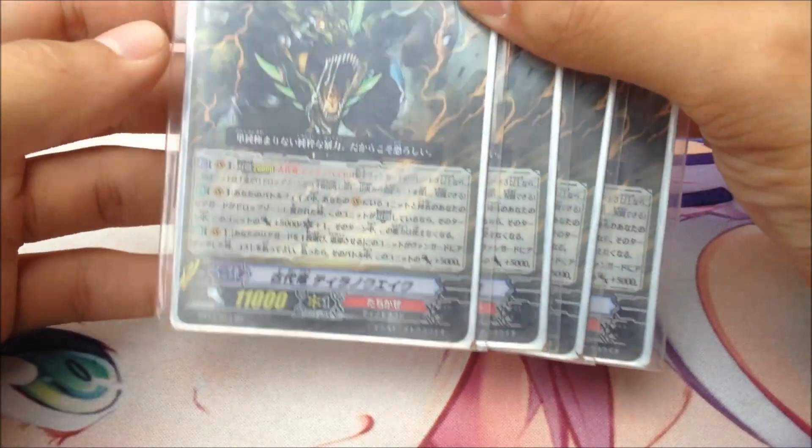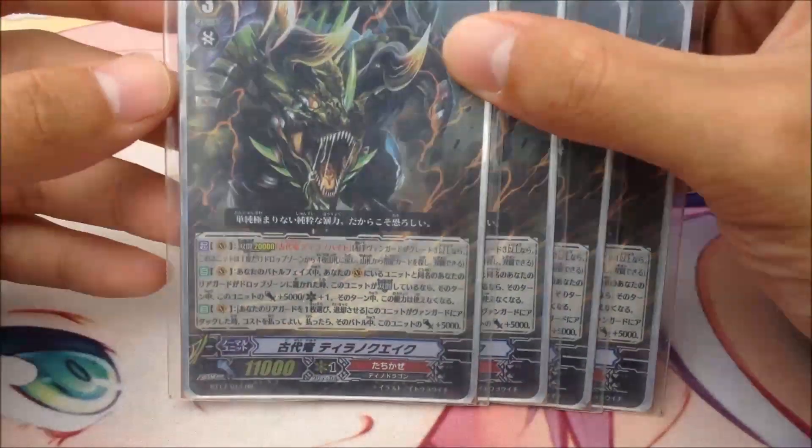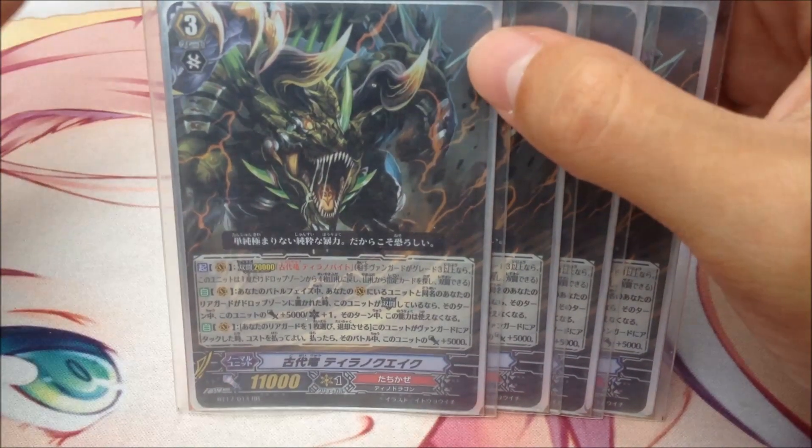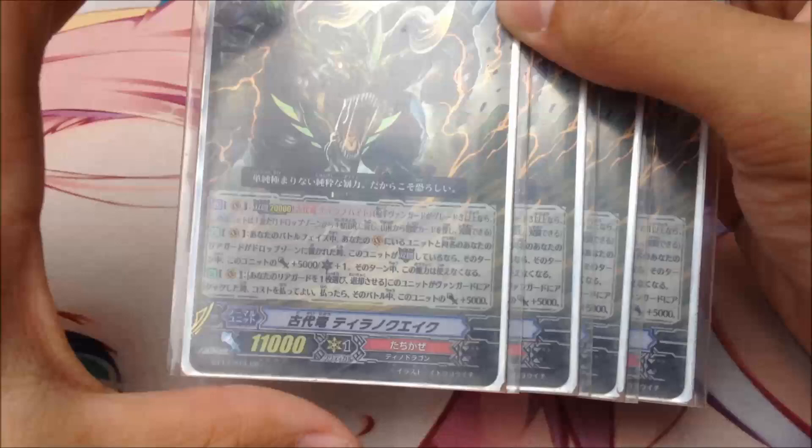This build is really different from the standard build because it proves that Vanguard can put a lot of creativity in the game. He starts with 4 Ancient Dragon Tyrando Quake. His ability is really good — if you can bring your opponent to 3 crit that turn and he doesn't have a perfect guard, most likely he's gonna be a goner.